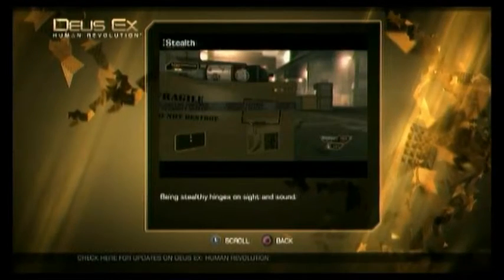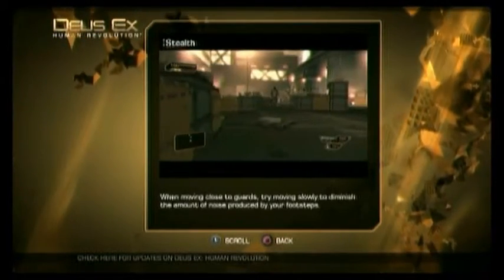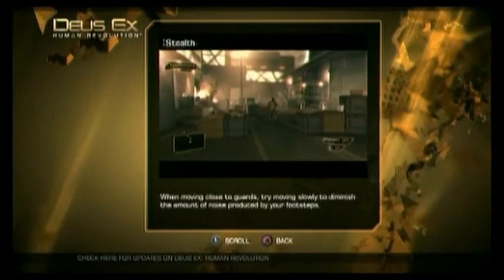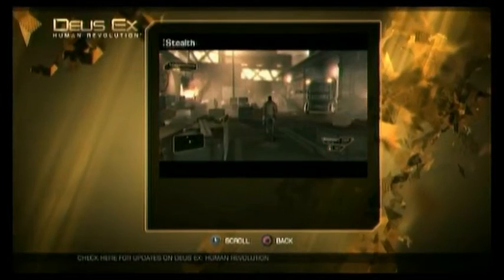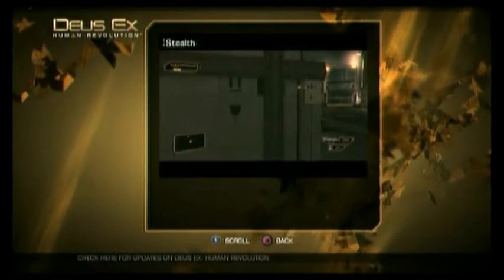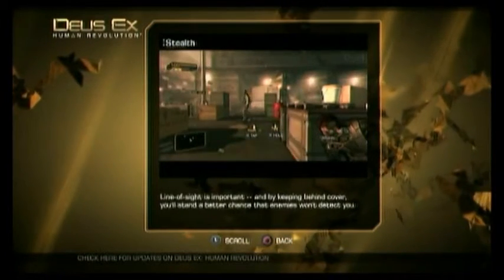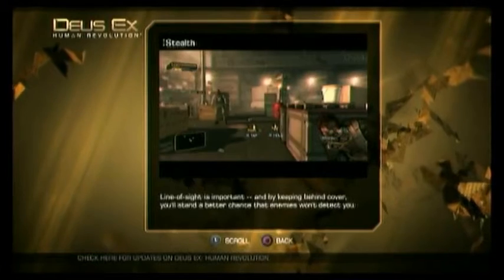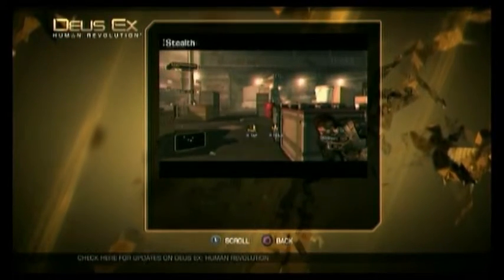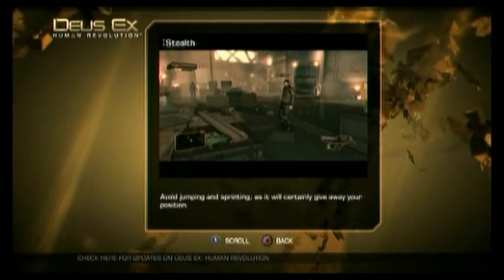Being stealthy hinges on sight and sound. When moving close to guards, try moving slowly to diminish the amount of noise produced by your footsteps. Crouching down will ensure you are making the least amount of noise possible. Line of sight is important, and by keeping behind cover, you'll stand a better chance that enemies won't detect you. Avoid jumping and sprinting, as it will certainly give away your position.